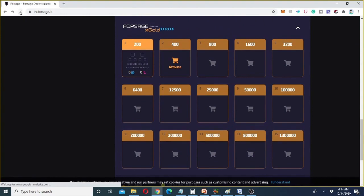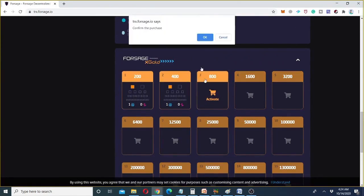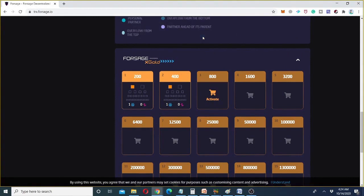The method is quite similar to how we were buying the X3 and X4 slots — the same process applies to X Gold slots. Sometimes it takes up to 15 to 20 minutes, but normally it takes one to two minutes, sometimes three to five minutes. You just need to wait patiently. The buying is now confirmed and I'm going to buy the third slot — click on Activate, click OK, and permission is given to communicate with the wallet.